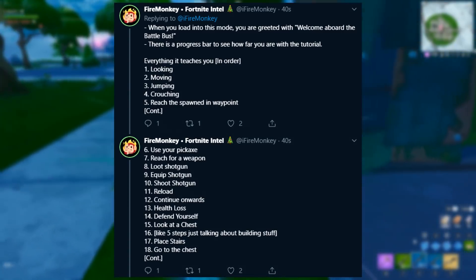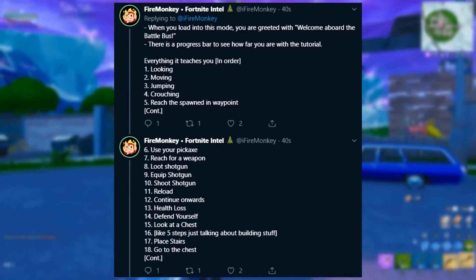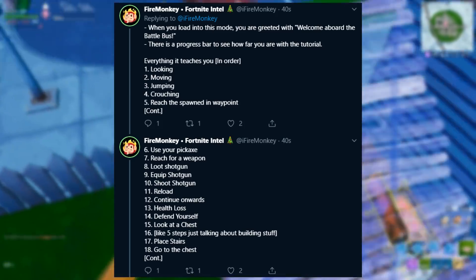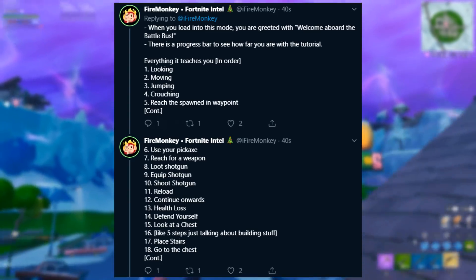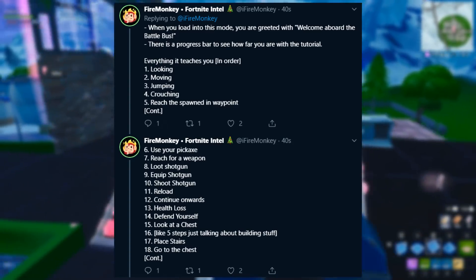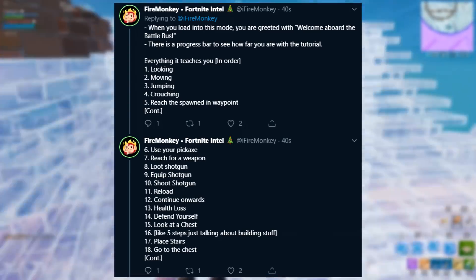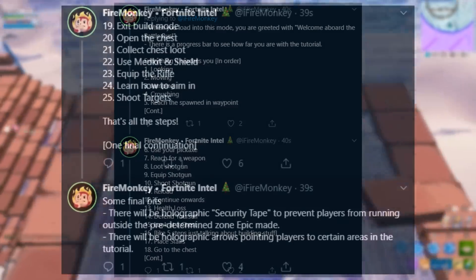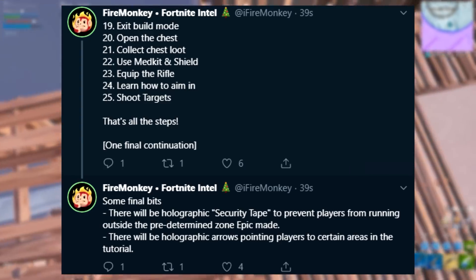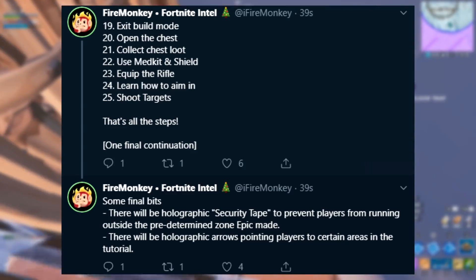When you load into this mode you are greeted with 'Welcome Aboard the Battle Bus.' There is a progress bar to see how far you are with the tutorial. Everything it teaches you in order: looking, moving, jumping, crouching, reaching spawned-in waypoints. You also learn how to use your pickaxe, reach for a weapon, loot a shotgun, equip it, shoot it, reload, then health loss, defend yourself, look at a chest — about five steps just talking about building stuff — place stairs, go to the chest, exit build mode, open the chest, collect chest loot, use medkit and shield, equip the rifle, learn how to aim and shoot targets.